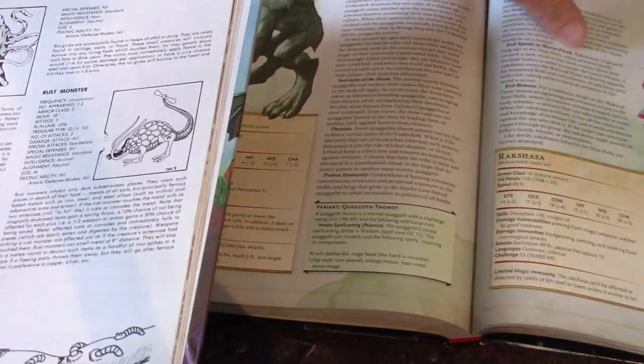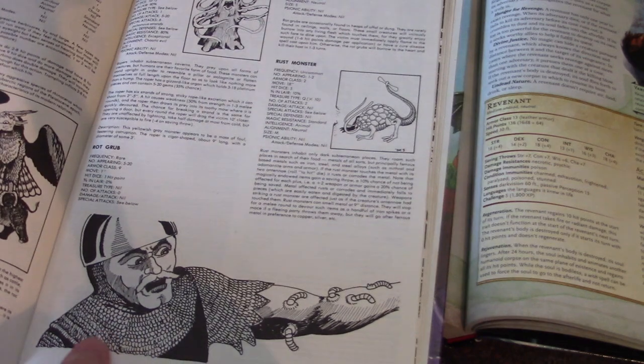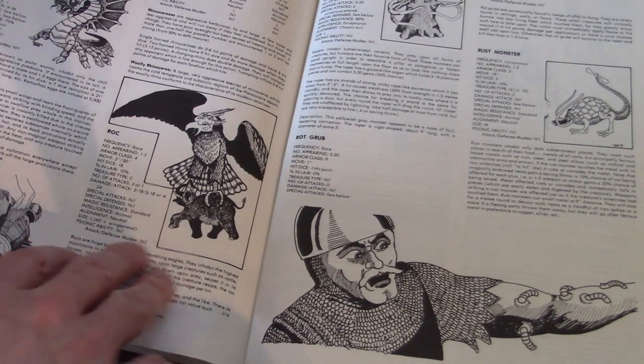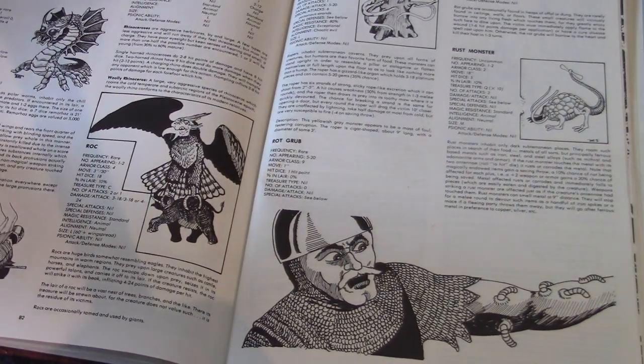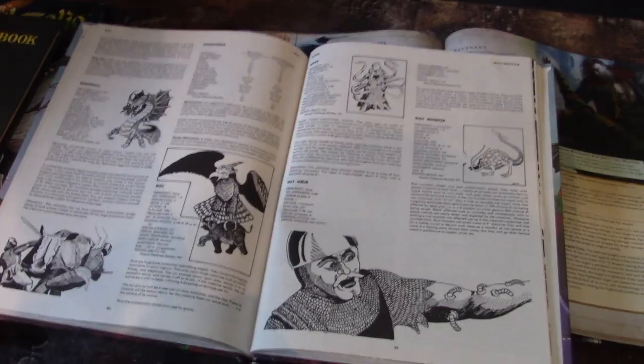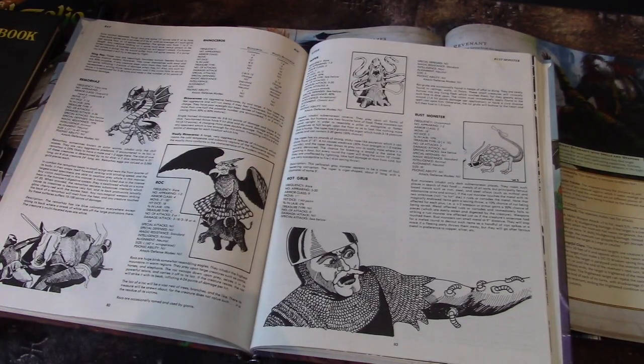I'm kind of doing a compare-contrast here — the History of the Monster Manual. You notice that the Roc is gone, which is from the Seven Voyages of Sinbad. Gary Gygax probably just had a big giant stack of books as reference.